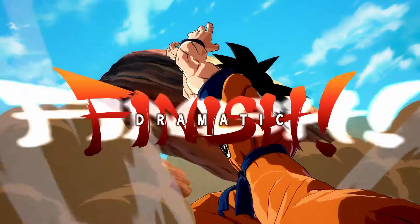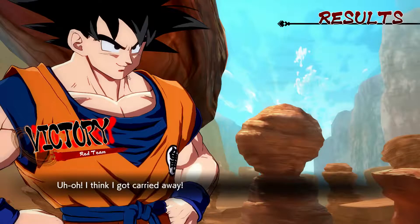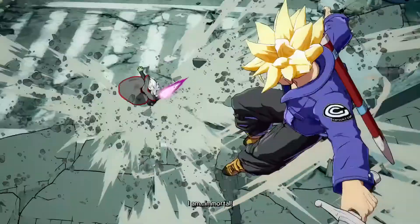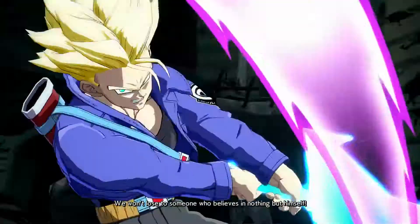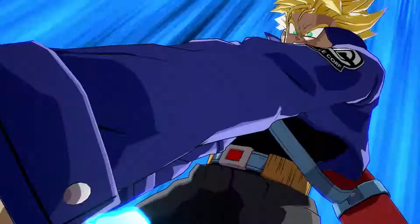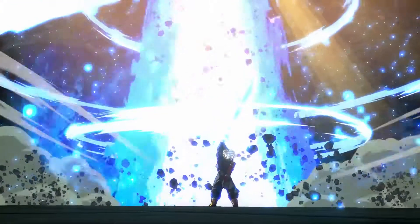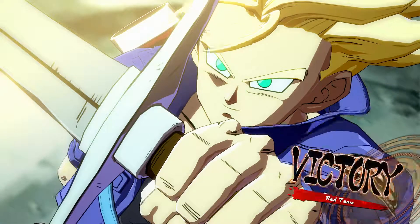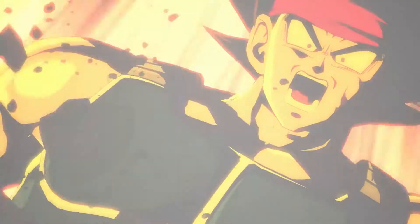So what needs to change? It's quite simple: every character in the game should have at least one dramatic finish, if not more. This is where they could get creative with "what if" scenarios. In my opinion, Bardock's dramatic finish against Frieza is the best one in the game because it's a what-if scenario. For example, what if they had a dramatic finish for base form Vegeta where he defeats Goku in the beam clash? There are also finishers from the show they could include, like Frieza blowing up the planet like in Resurrection F, or Vegeta's final explosion against Majin Buu.